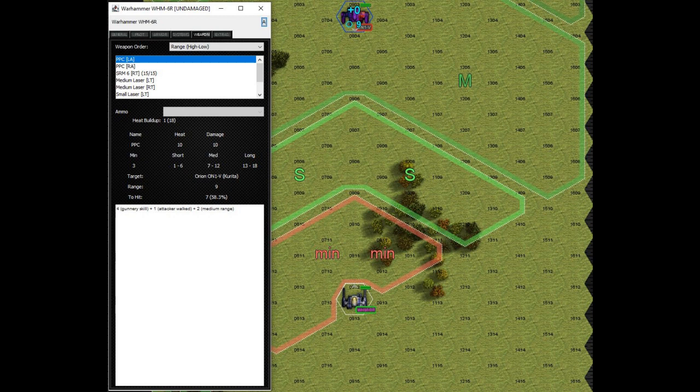On the Warhammer, for example, it's really nice in this way. It's finely tuned because the PPCs use 10 heat each. So if you take one of them out and you add up the heat from the SRM-6 together with the two medium lasers, that's an equal amount of heat — that's 10 heat.